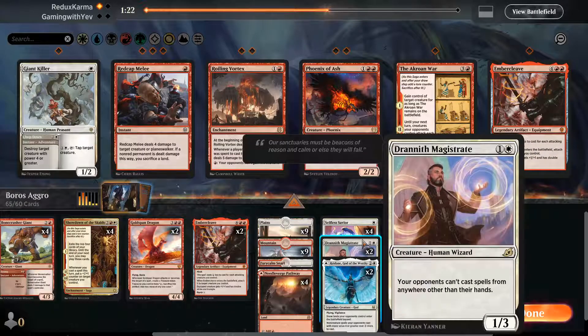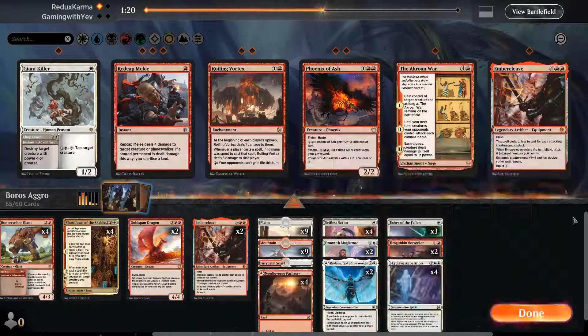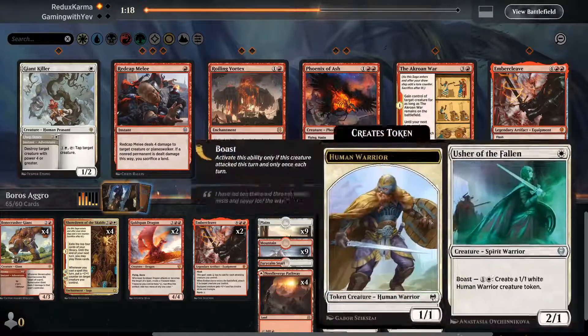Going into game two we're going to cut three Ushers, two Berserkers, and two Skyclaves, to put in one more Savior, two Magistrates, and two Reidanes. Let's jump into game two.